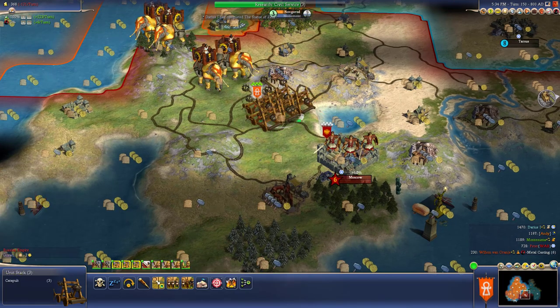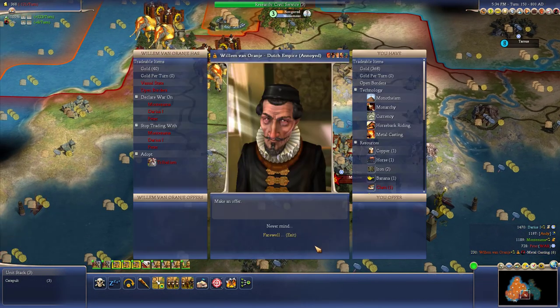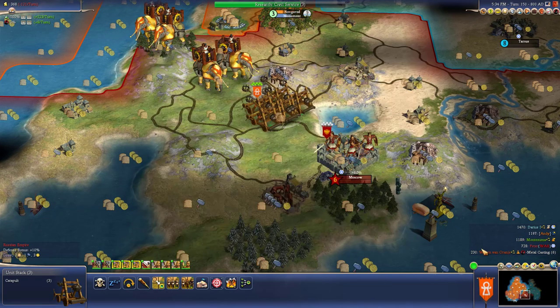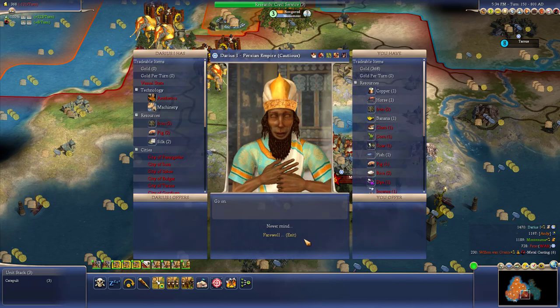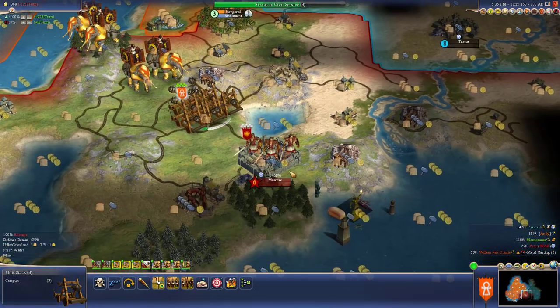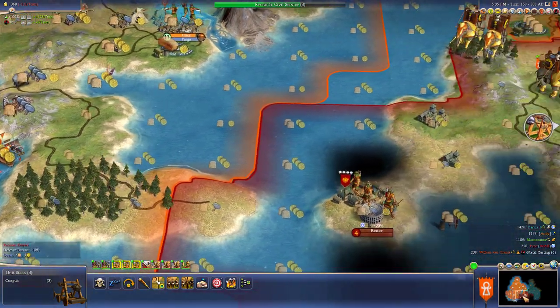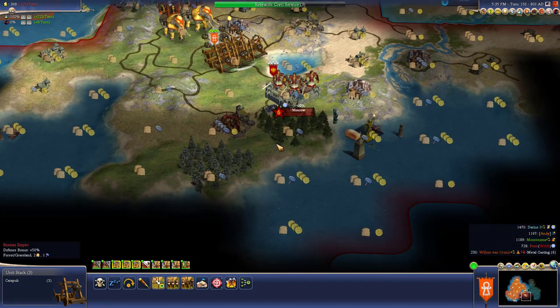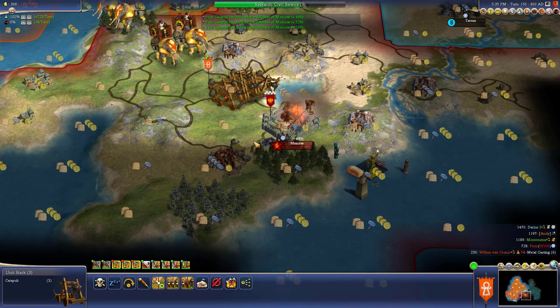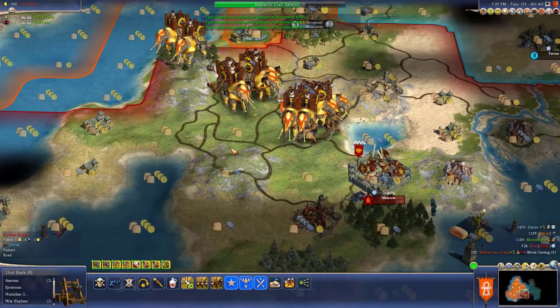Darius completed the statue. He's kind of our next obstacle, but we'll probably halt military for a while. Let's check our trade deals and see if we're falling too far behind in tech. Darius is a bit ahead of us, but I'm not too concerned, because we're going to have a really good city here with a bunch of wonders. I'm not going to get my Moai statues - oh, maybe they'll get destroyed.